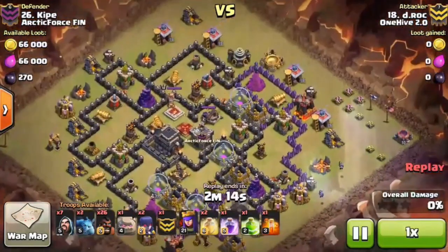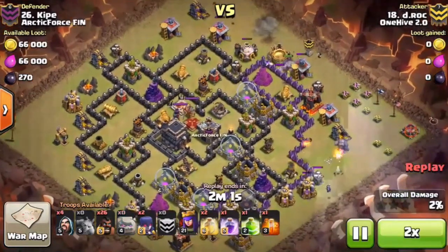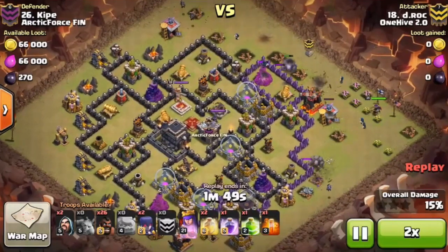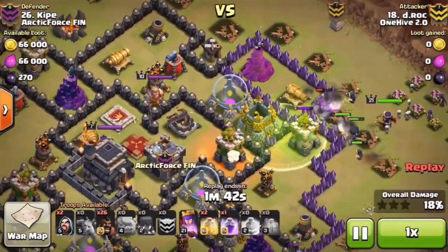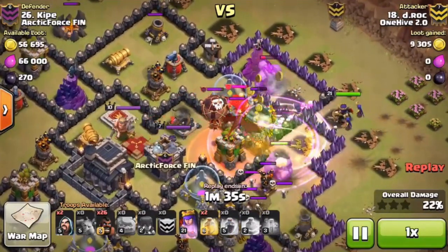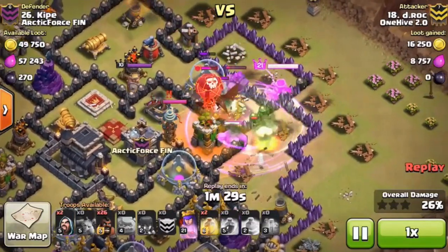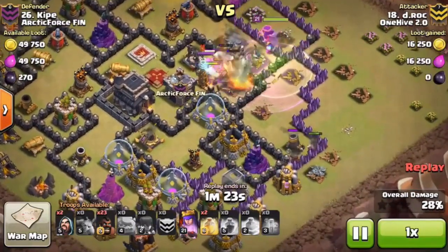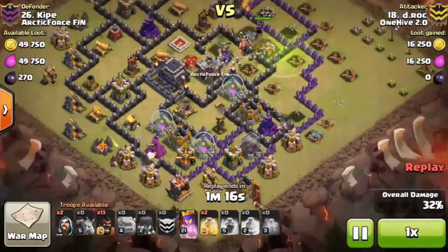Okay so we came in, started with the minions - speed this little part up - that worked fine, everything was looking good. Mini break happened as I wanted it to. Let's look and see what happened with the kill squad. I like that pre-poison - I've been seeing that on some raids and it seems to work pretty good. The witches did their job, the queen sitting back in the rage picking off the CC troops - that worked. I kind of figured that mortar and that wizard tower were gonna still be alive so I did send some sacrificial hogs there.